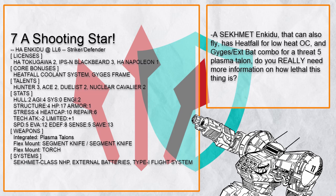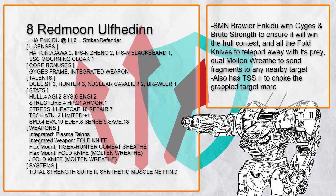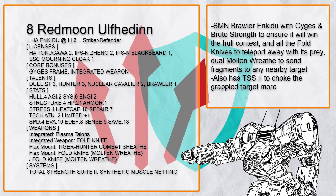This is Red Moon Ulf Heedon. Here's what happens when you grapple someone and teleport voluntarily — the guy you grappled moves with you. This Enkiju also has threefold knives, two of which have Molten Wreath so anyone near them gets shotgunned, with Synthetic Muscle Netting and Total Strength Suite 2. Let's just say this Enkiju can kidnap people very easily and make them disappear permanently.